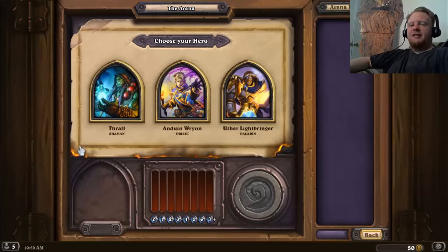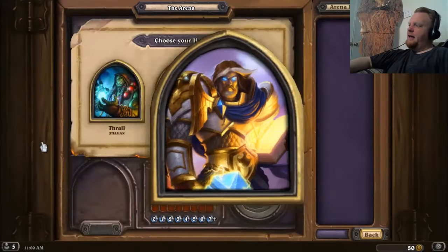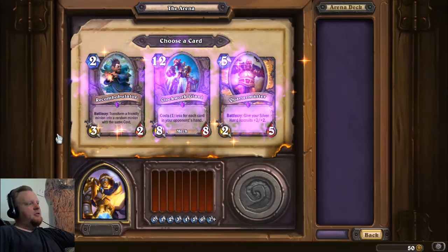Each class plays drastically differently in Arena because of their class cards and hero power. Thrall has totems, overload, Fire Elemental, and Fire Guard Destroyer — lots of removal, Bloodlust, big scary dudes. Priest's hero power of healing means you can establish board control easier; they also have Holy Nova, Holy Fire, Shadow Word Pain and Death. Uther can make 1/1 weenies and has Consecration, weapons, Aldor Peacekeeper, and Humility. So just because my quest is Paladin, I'm gonna pick Uther.